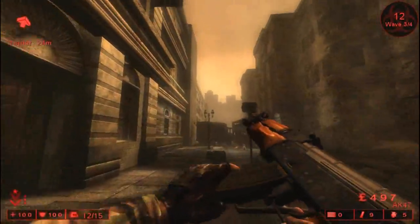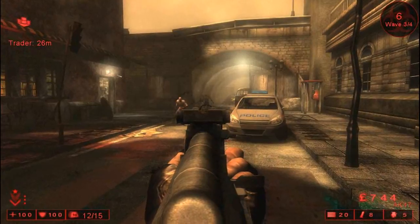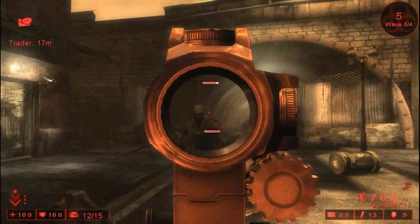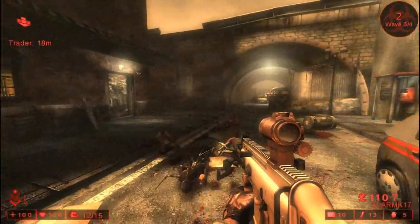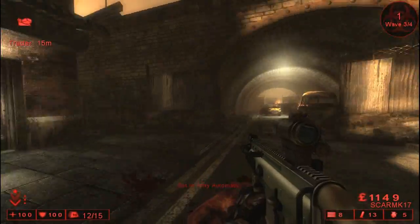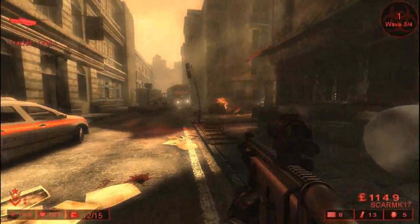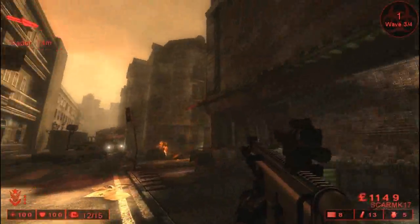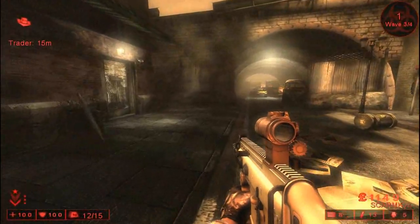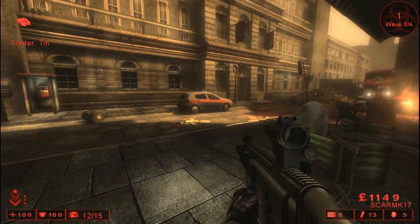That really loud enemy is a Siren — it hurts you. Make sure you aim for the head. Sometimes you will find yourself where you can't find the last enemy. If you just stand by the Trader long enough and they're nowhere near you, they'll just randomly die. So that's exactly what I'm going to do — just camp here.